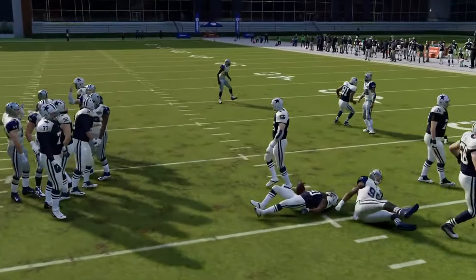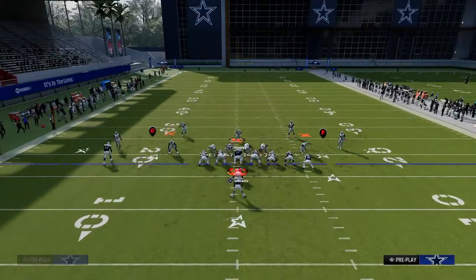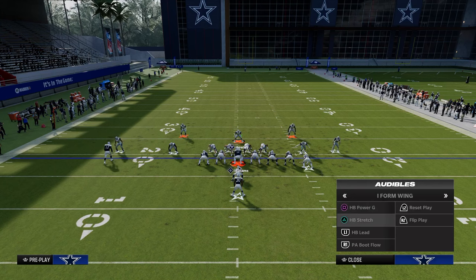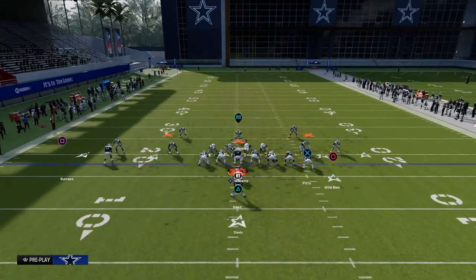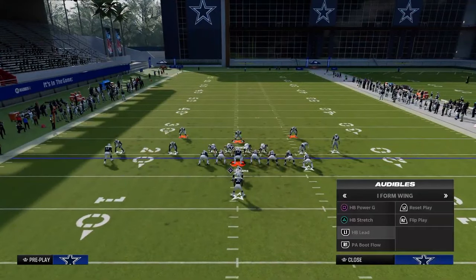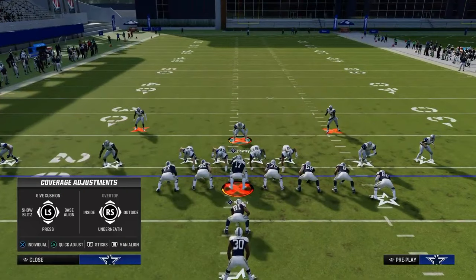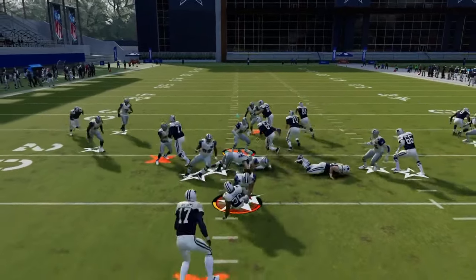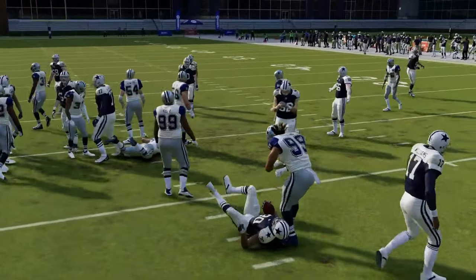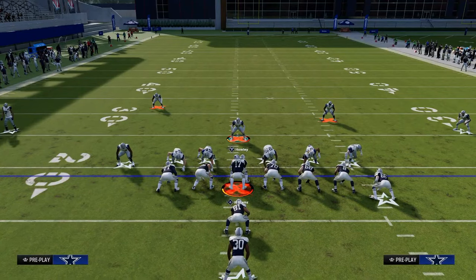The next run from this formation is halfback lead. I'm trying to flip this to the left side but I can't. If they do run this, you're manned up here and you see he's going to shoot in. That is pretty much how you can literally stop every single run in the game with the same defensive adjustments.